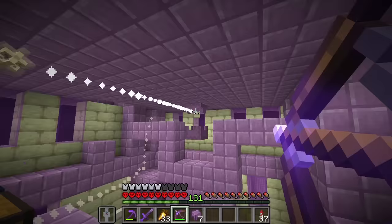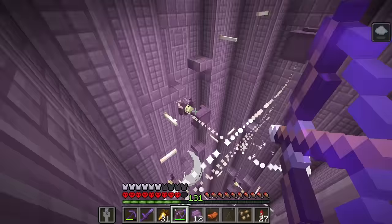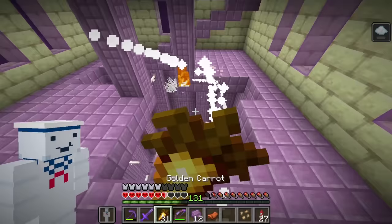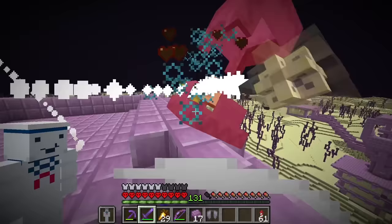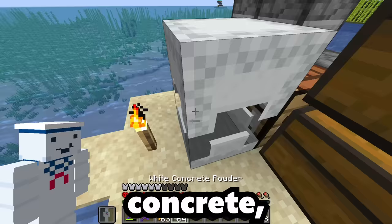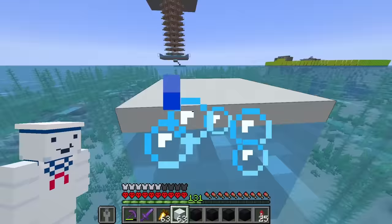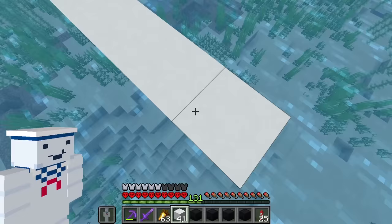I didn't have enough shulker boxes to bring all the concrete with me, so I went and got some. Now that we had all the concrete, it was time to find a place to build it. After a bit of thinking, I decided to make the chessboard right next to the creeper farm. So I stopped wasting time and got to building.